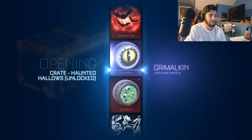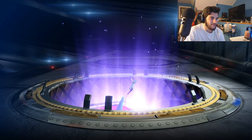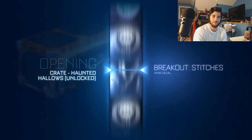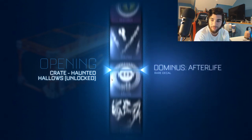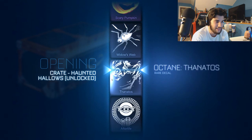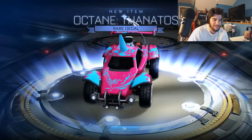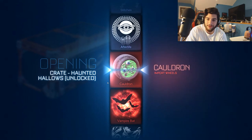There we go, getting some of these wheels up here - very rare wheels, just normal again. I still don't know if you can get any of these wheels painted. The last thing I need is the pumpkin boost, so hopefully we can get ourselves a pumpkin boost and then we'll be complete and have all the items from the crate - then we're just going for painted items from there.